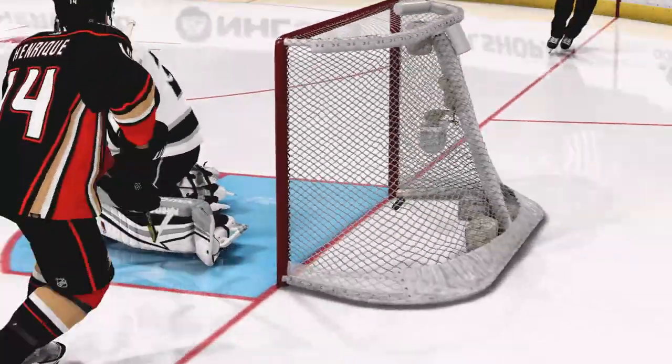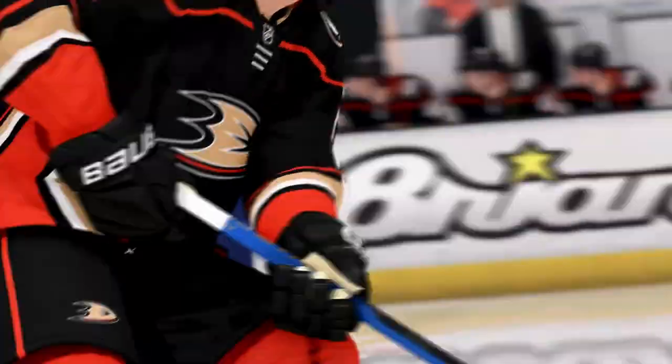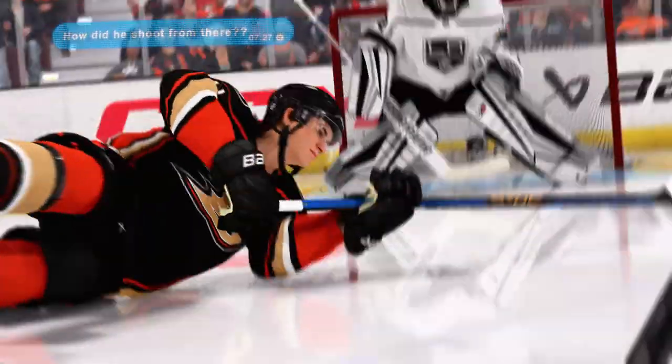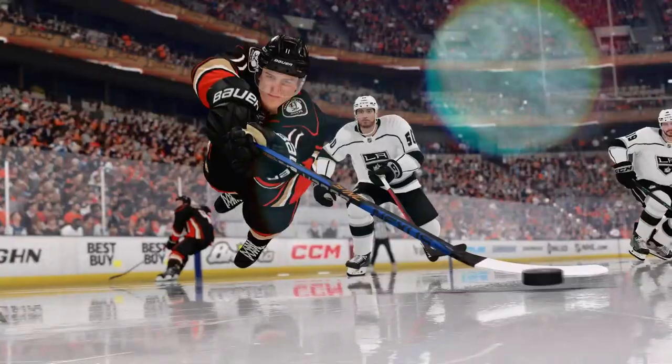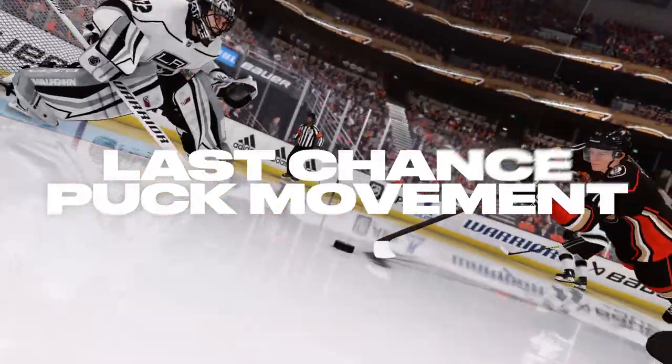Enhanced Goalie AI: using the human goalie system, AI goalies now have access to more than 50 new human desperation save groups, equaling over 350 new save animations. We hear this all the time — last year we did get a lot of new animations from X-Factor specifically with the Contortionist X-Factor as well as post-to-post — but all in all, cross-ice passes are still probably going to be the most prominent way to score in NHL.